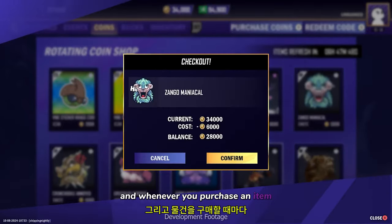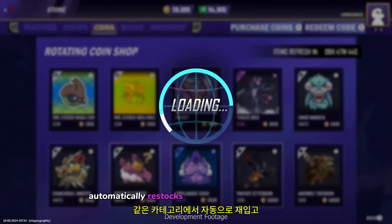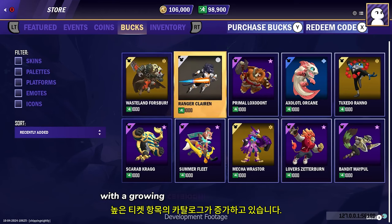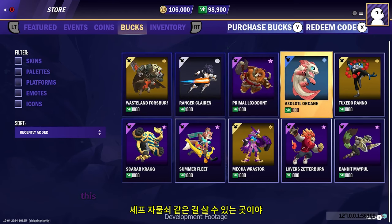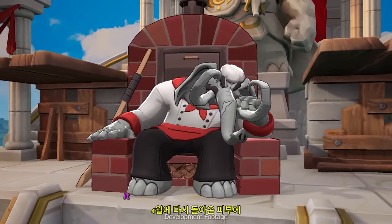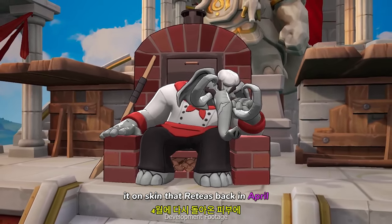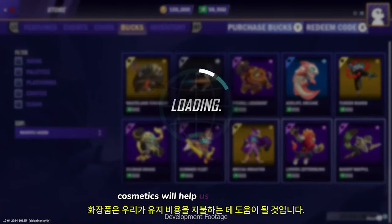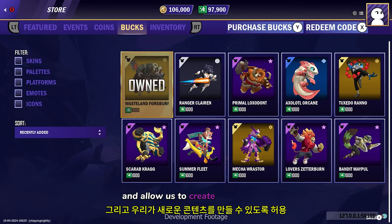And whenever you purchase an item, the shop automatically restocks one from the same category. The buck shop is a premium static shop with a growing catalog of high ticket items. This is where you can buy something like the Chef Loxodon skin that we teased back in April. Go here if you love Aether Studios and want us to keep making cool stuff. Cosmetics will help us pay for upkeep and allow us to create new content.